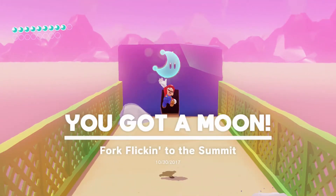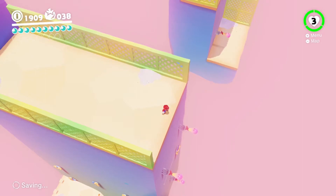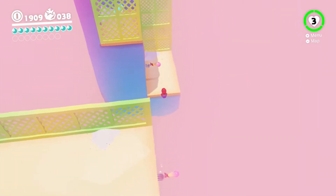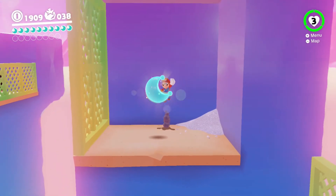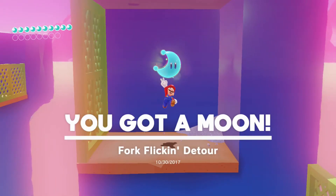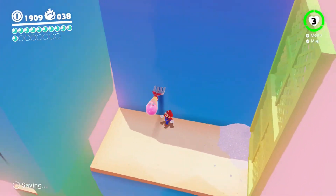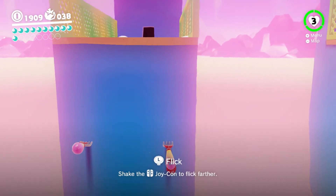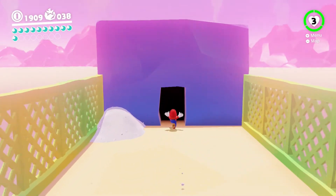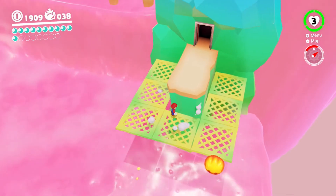There's the first moon, and actually there's a second moon in here too - it's right over there. Jump down to that fork and fling yourself to the right side, or long jump from the top - either works, though you're probably supposed to use the fork. Once you have both moons, you can either kill yourself and respawn at the beginning or exit the normal way. Hit yourself onto both forks, jump up, go through the black door, and we're done with the hat door area.